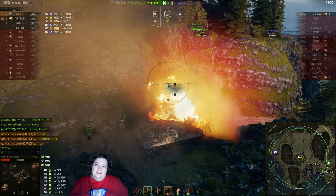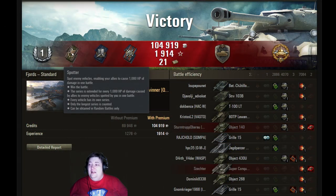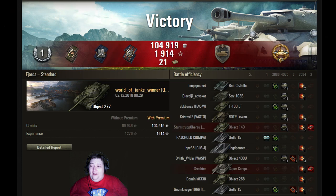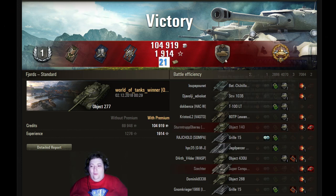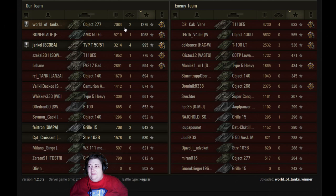Let's jump over and see what he earned for this awesome battle. Master badge, first class, spotter, shell proof, fire perfect — 21 bonds! Steel wall and high caliber in a tier 10 game will do that. He made a hundred thousand credits to start with. 7,000 damage for his game — what a way to kick off a week.